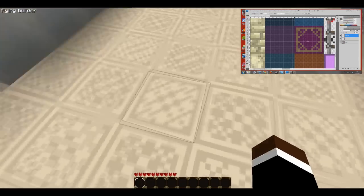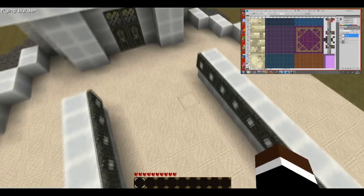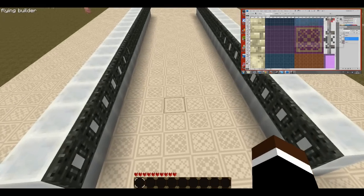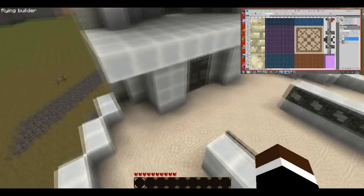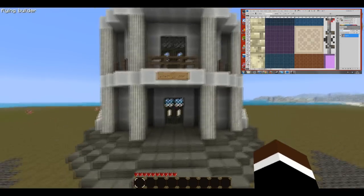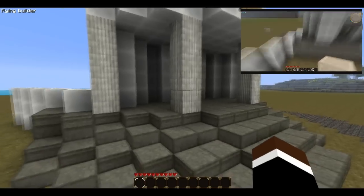This is purple and magenta wool, but they're reskinned to be flooring, and they also give an optical illusion if you look at the right angle. This here is actually iron and I've reskinned it to be a kind of marble. This here is wood and I've reskinned it to be a kind of column.